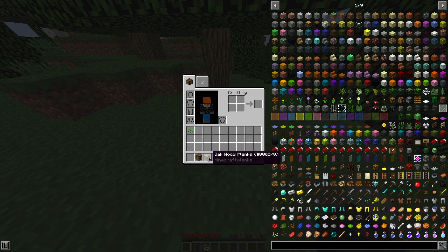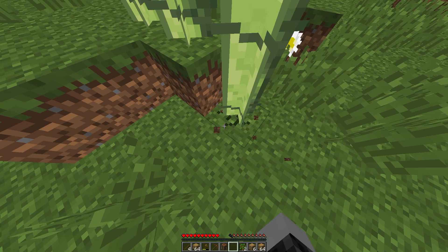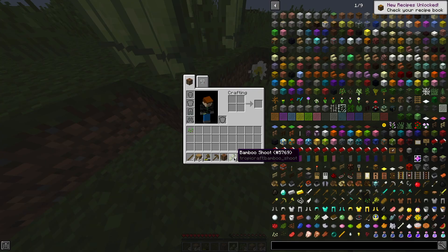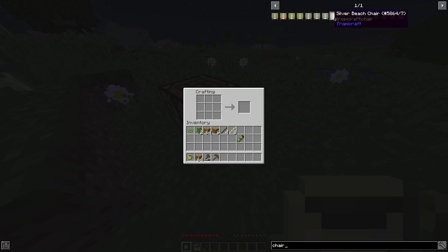I made the workbench and I'm gonna make a couple sticks. I'm just gonna get some bamboo. Bamboo — got it. Now we need to make a beach chair.